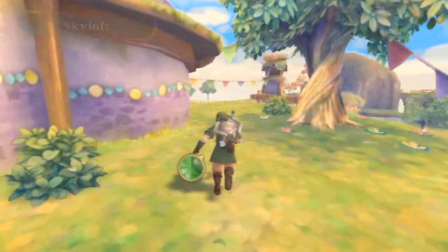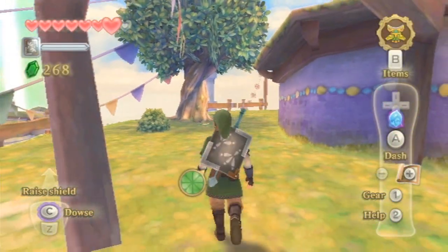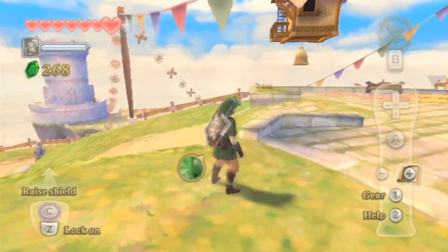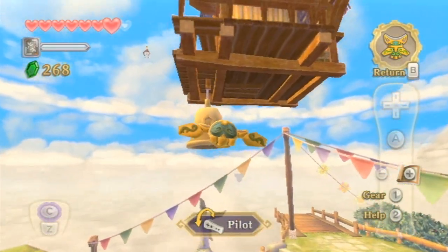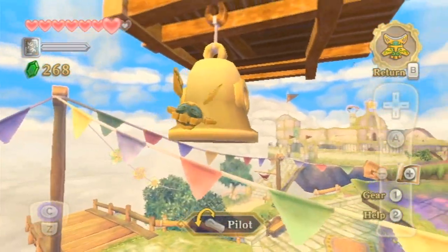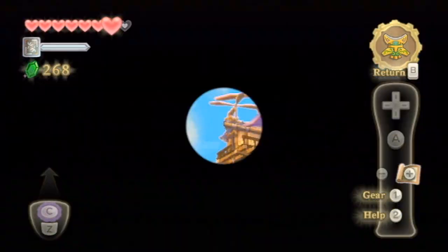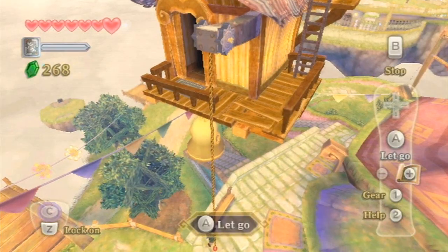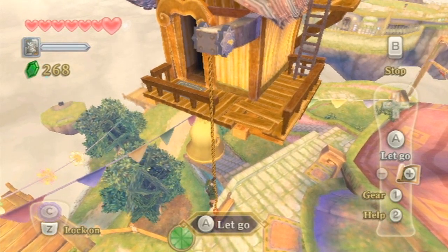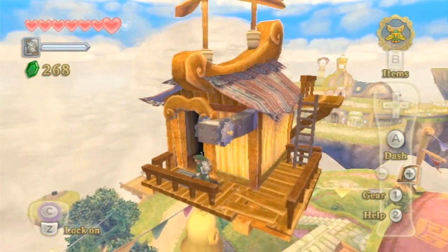Now we're back in Skyloft and what I wanted to do is find Beetle's airship. Since he's got some things I need. There it is - and I don't know if you can do this with a slingshot but I know you can do this with the beetle. You basically got to ring the bell. Get to the bell - and we finally hit it. Then that thing goes down and let's climb it up. Oh god, I'm terrible. I don't know why I tried to make that horrible joke.